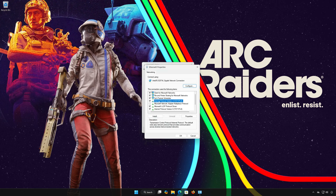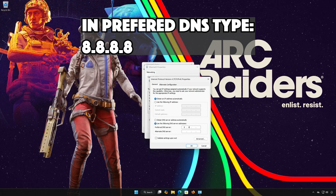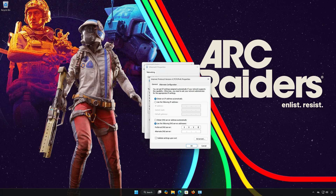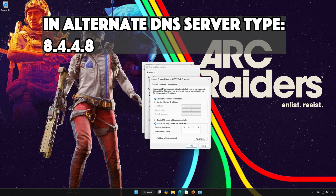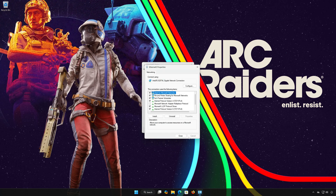Select Internet Protocol Version 4 and click on Properties. Select 'Use the following DNS server addresses.' In Preferred DNS, type 8.8.8.8. In Alternate DNS server, type 8.4.4.8. Press OK and close the windows.